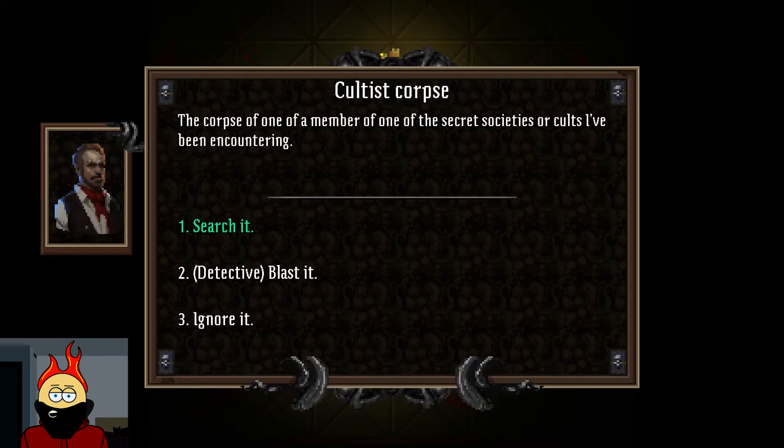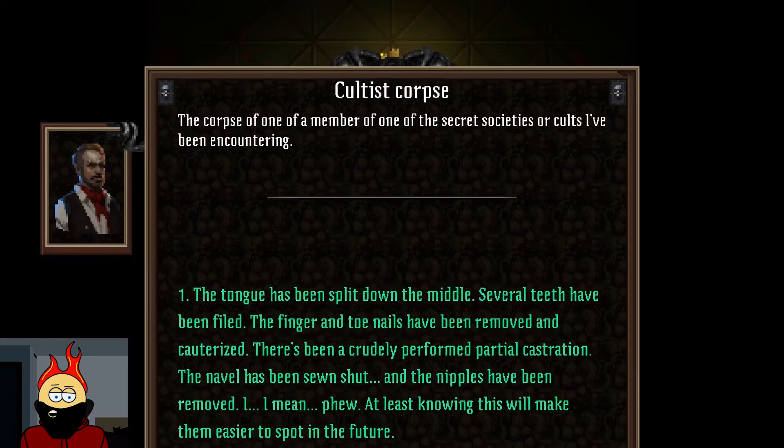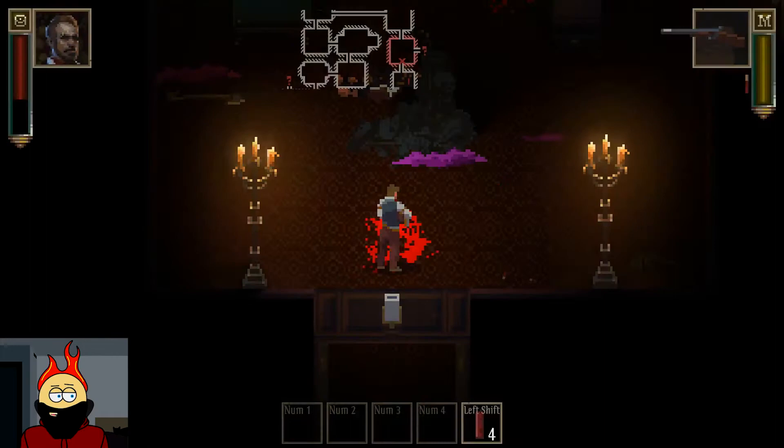Corpse — a member of one of the secret societies or cults I've been encountering. This gives me a better chance to examine the tattoos and ritual scars. These people appear to mortify their flesh extensively, probably as tests of faith. There are signs of body modification: the tongue has been split, several teeth filed, finger and toenails removed and cauterized, a crudely performed partial castration, the navel sewn shut, and the nipples removed. At least knowing this will make them easier to spot. We got a thousand of each currency and didn't lose any sanity.